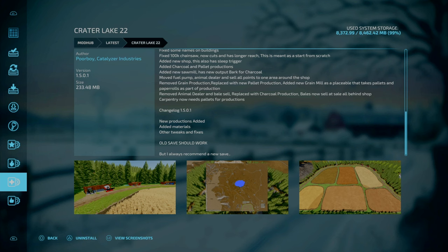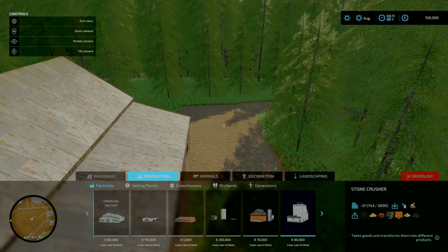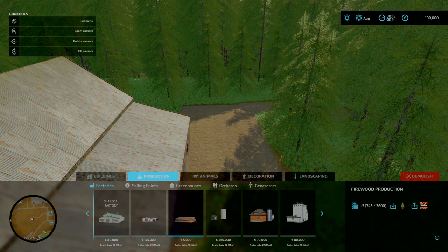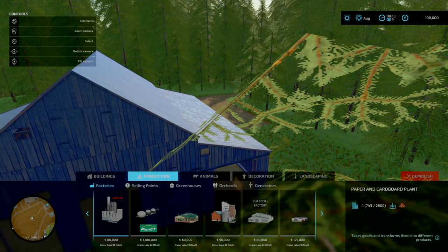For our last map update, we've got Crater Lake 22 by Paulboy and Catalyzer Industries, changelog 1.5.0.01. New productions have been added, along with materials and other tweaks and fixes. The old save should work, but the map maker does recommend a new game save. In terms of the new productions, I'm assuming it's the stone crusher, root crop processing, crude oil production, and maybe the firewood, but I'm not sure as there's no changelog for that on previous updates. Anyway, that is the update to Crater Lake 22.